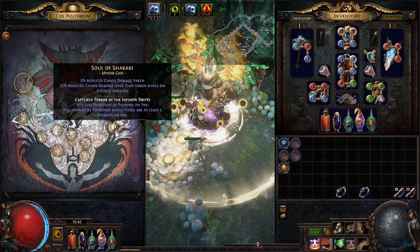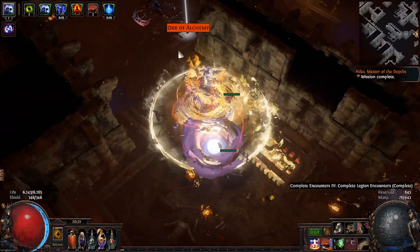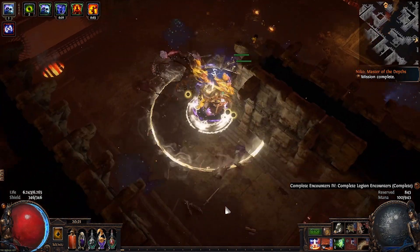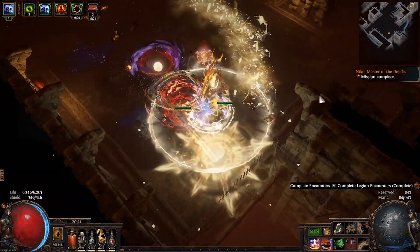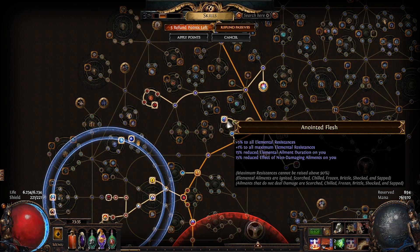For Pantheons, we take Shakari for the reduced chaos damage taken, which is great for Divine Flesh since we take half of all elemental damage as chaos damage. We take Arakaali mainly for the recovery rate bump, and it also reduces shock effect by 30%. Combined with the Anointed Flesh cluster on the passive tree, I get to 80% reduced effect of shock on the character.